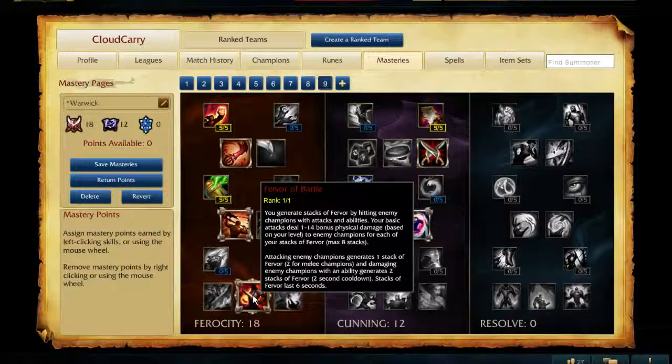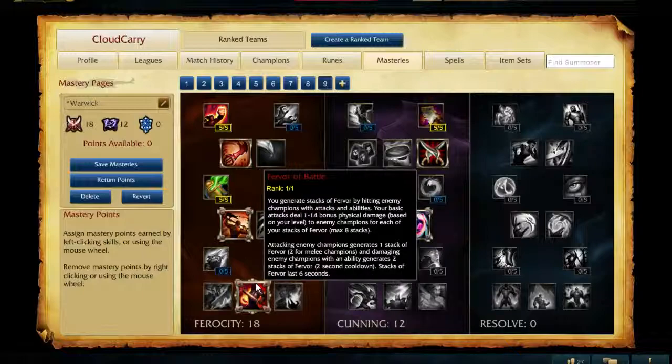What ended up changing is Fervor of Battle works on Warwick's Ultimate now. So let's say you're going in for a combo on someone that you have Blood Scent on — you can walk up to him really quick, maybe get a Q off and an auto, and then Ultimate, and you're already at like five stacks. Your Ultimate is capable of stacking up Fervor of Battle as well. Since it can apply it and stack it, it's the best keystone for him now.